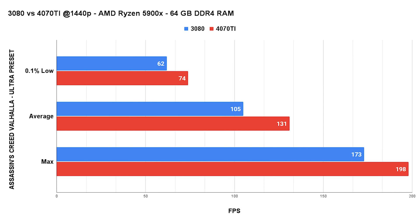Next up is Assassin's Creed Valhalla at the Ultra preset. No DLSS is used unless stated otherwise. We see a nice uplift across the board here. From the 0.1% lows to the max FPS numbers, we gain a lot of performance. The average FPS numbers of the 4070 Ti are about 25% higher compared to the 3080. Awesome!